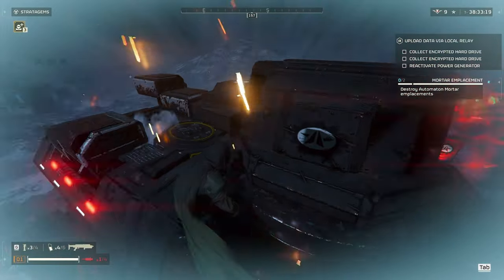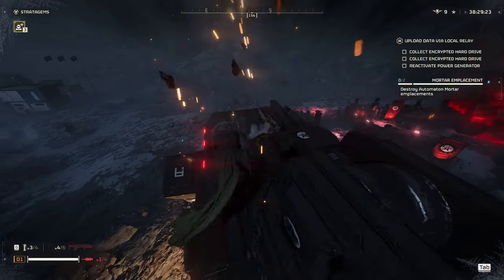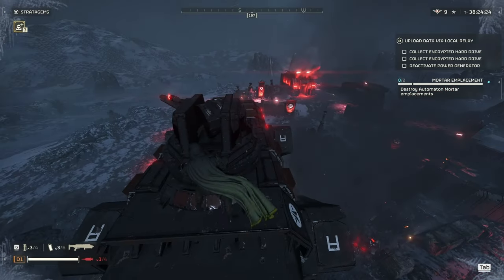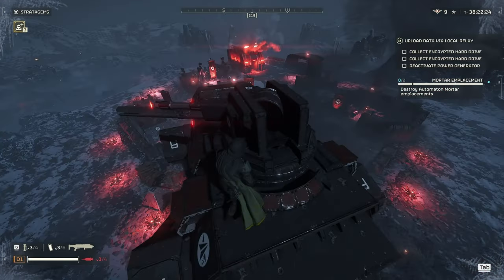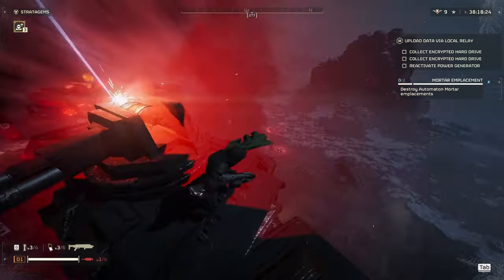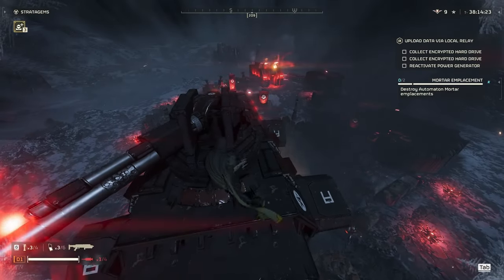If you do manage to make it up top, the Jar-5 does do damage to the exhaust vents at the top. While I'm unable to calculate how much damage these things do, I can only tell you that they actually do do damage. My recommendation: focus on the laser turrets underneath the chin and then throw as many stratagems as you possibly can at this thing.